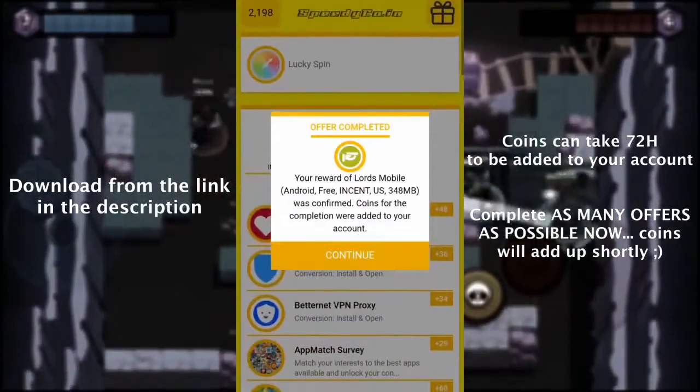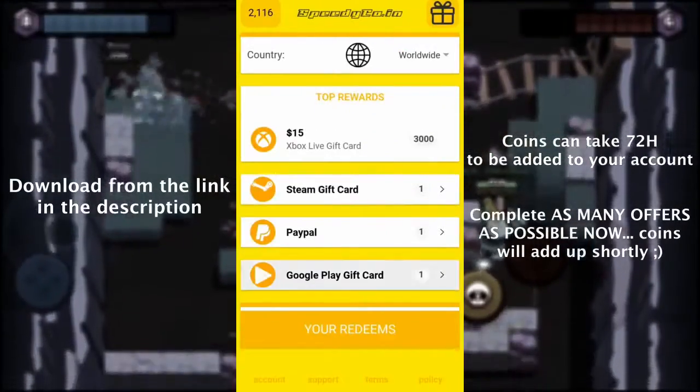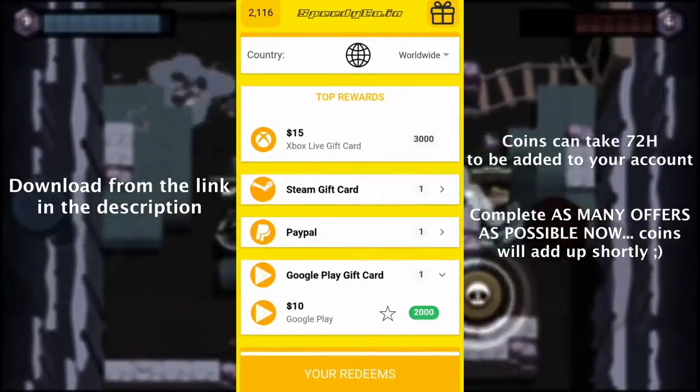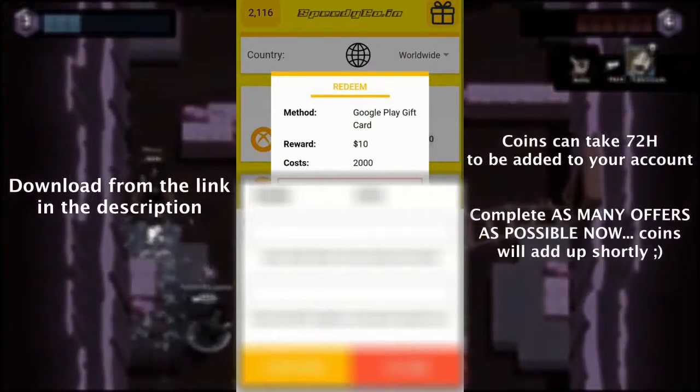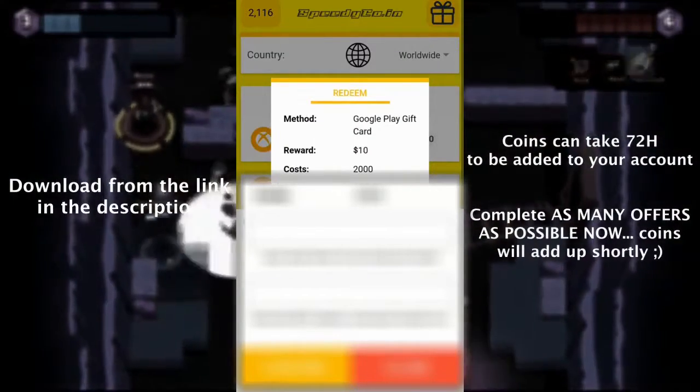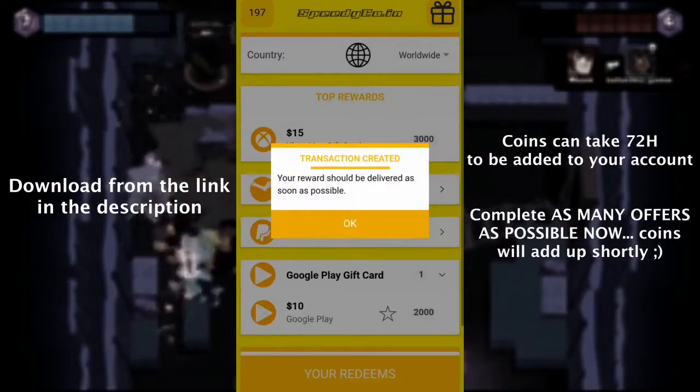Complete as many offers as possible right after registration. Coins can take up to 72 hours to be credited. Then, you'll be ready to order a gift card. I'm ordering a card now. You just need to enter the email address where the card should be sent. Order is confirmed.